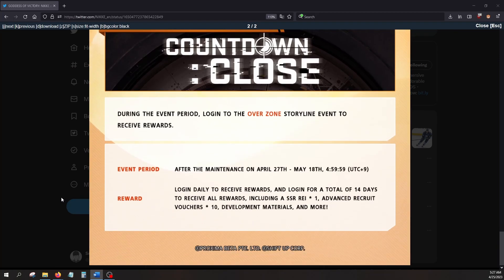Lastly, Countdown Close is the 14-day login bonus. Every day you will get a new reward by playing. They list one copy of RE, advanced recruit vouchers times 10, development materials, and more. Almost all of these begin right at maintenance besides benefit number three, the half year anniversary appreciation package. You have till May 18th to finish most of this stuff, but you'll probably be done way before then.